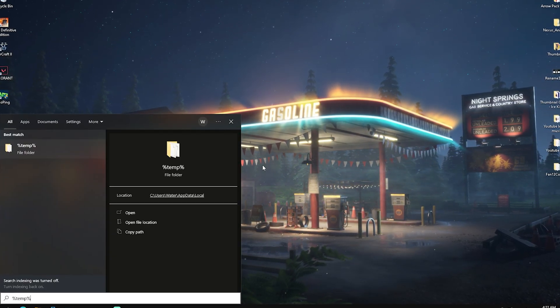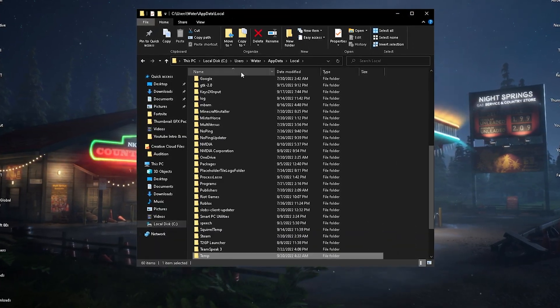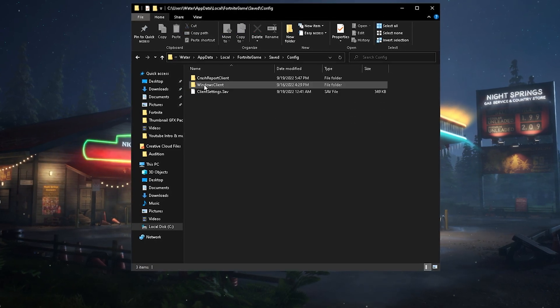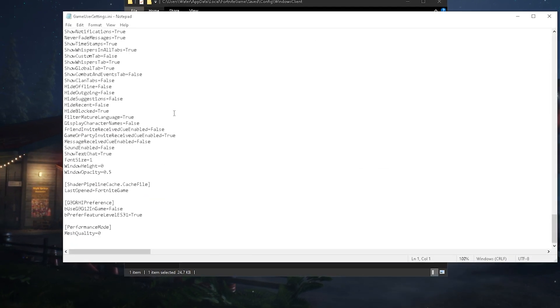All you guys need to do is go into the Windows search bar, type in %appdata%, and open up the first folder. Once in here, you're going to click onto Local, press F on your keyboard for Fortnite Game Saved, then go to Config, Windows Client, and open up your Game User Settings. Scroll all the way down.